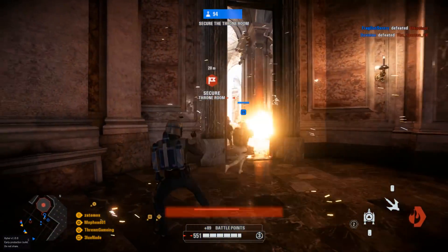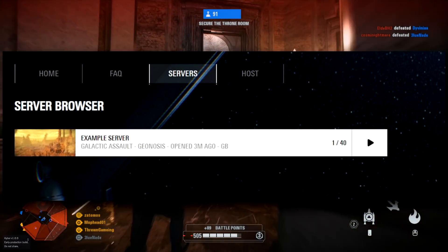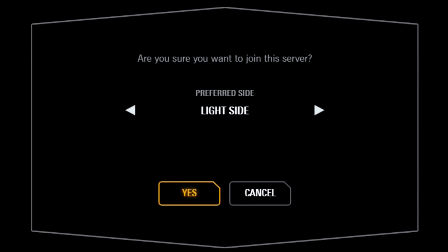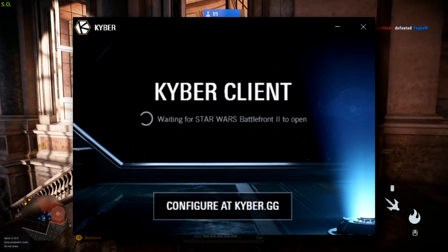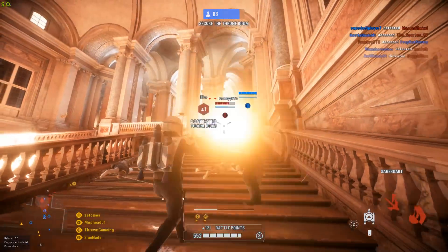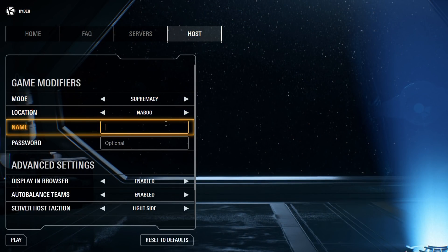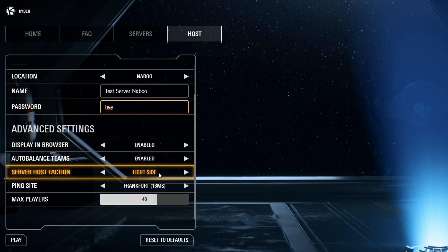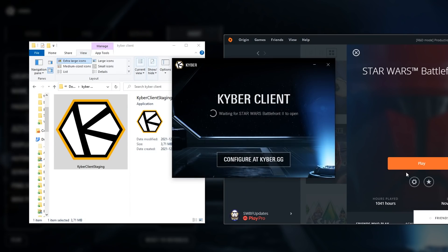To set it up, download the Kyber client to your PC and then go to the website. If you want to join, simply find a server in the server browser that you want to join. If you want to play only with friends, you can have a friend host the server and set a password so only you and whoever has the password can join. Launch the Kyber client, then launch Battlefront 2 either from Origin or Steam. It will connect to the server you have selected with pop-ups confirming your connection. If you want to host your own, go to kyber.gg/host, create a server — for example a Supremacy server — and choose options like how many players to allow, whether it's visible in the server browser, which side you're hosting from, and so on. Then click play, open up the Kyber client, and launch Battlefront 2.